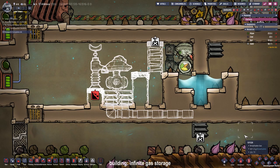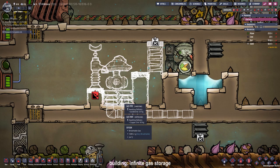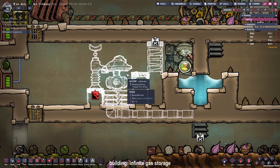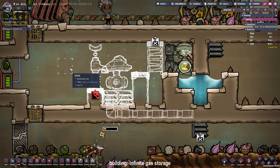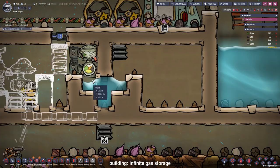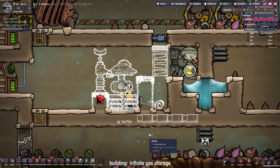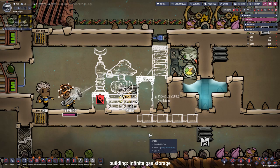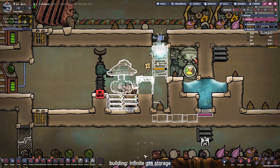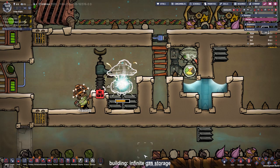I also noticed that this is hydrogen next to the chlorine and we don't want to dump the hydrogen down there, so I am going to reroute this to an infinite gas storage which we can use later. This will be filled with 1 kilogram of water, and there is the gas pump for later use. I am putting an automatic cable right next to it. After this is filled I will close this off so we can have a safe room for later use. If you are planning to store a hot gas, it would be a good idea to build a room out of insulation and use a gas pump out of gold amalgam.